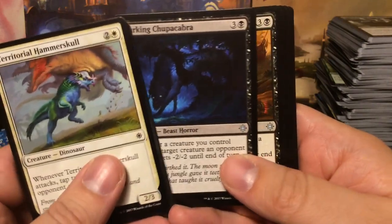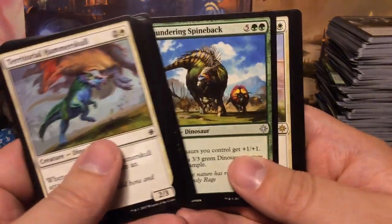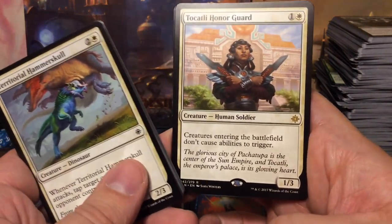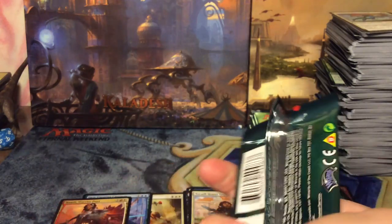Lurking Chupacabra, Raider's Wake, Thundering Spineback, and we have Tocatli Honor Guard: creatures entering the battlefield don't cause abilities to trigger. Very nasty card.